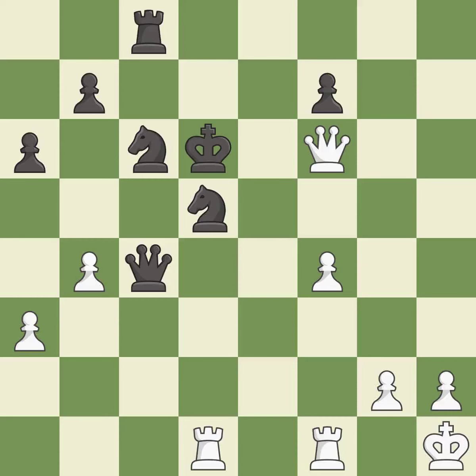This steps away from the checking queen — it is excellent. This forks pieces by creating a simultaneous attack — it is excellent. That was a serious game. White really outplayed black in that one. The opening was balanced, but white overpowered black in the middle game.